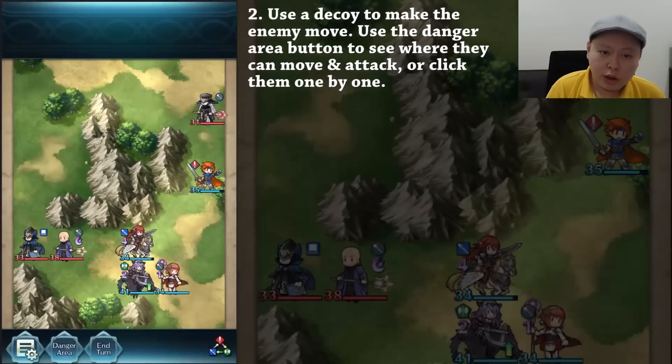The fifth tip is to take advantage of map terrain. On certain maps there is a small one-line path where you can put your stronger color unit against a weaker color enemy — for example, your red unit against a green enemy — and let that unit become your tank. You can also use archers or mages to attack across a wall, since they have two-range attacks. If the opponent is a melee character like a sword, axe, or lance user, they won't be able to attack back when hit by a ranged unit.